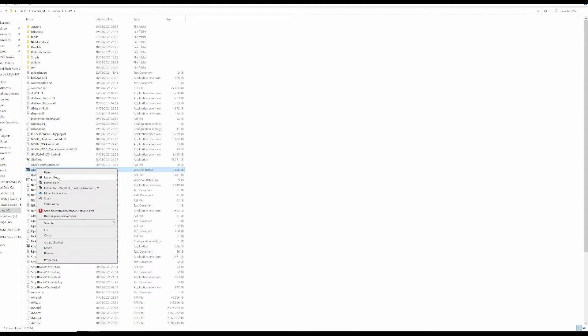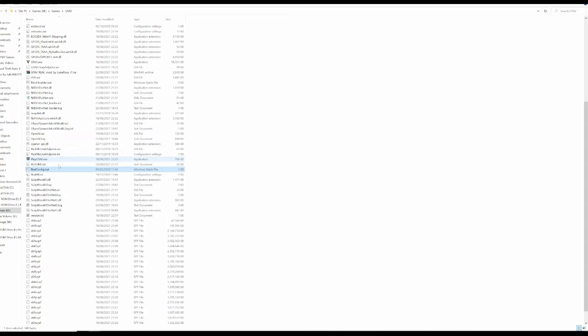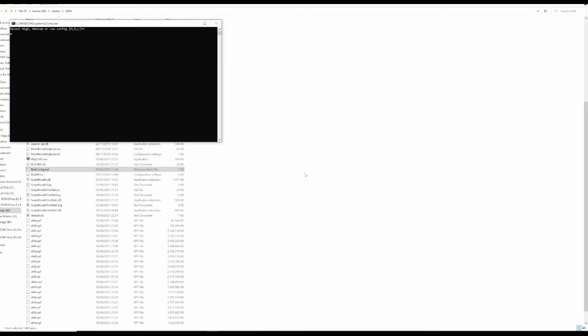Right-click the file and click Extract Here, so it extracts the contents into the GTA 5 folder. Make sure it hasn't extracted into its own folder, otherwise it will change the file path and it won't work. Next, go and find the file called Real Config and double-click it.